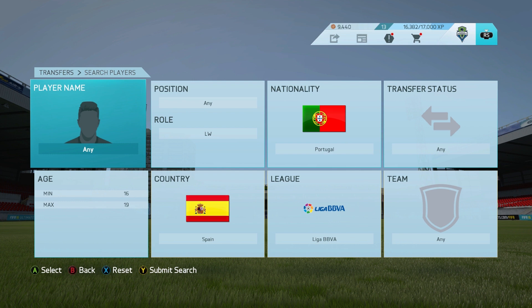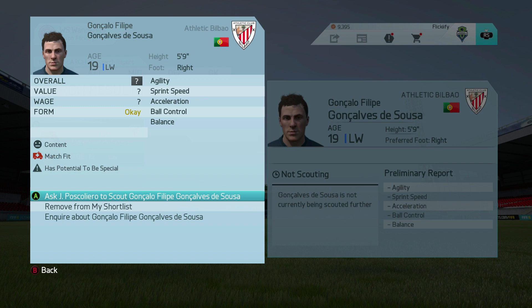Set the minimum age to 16, the maximum age to 19, the nationality to the same as the retired player, and the position also the same as the retired player. For the league, start off by setting it to the same league that the player retired in and see what results pop up. If all things go well, only one player will pop up — and that'll be the regenerated player.